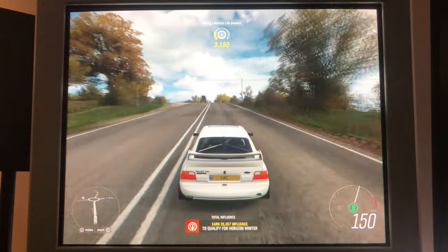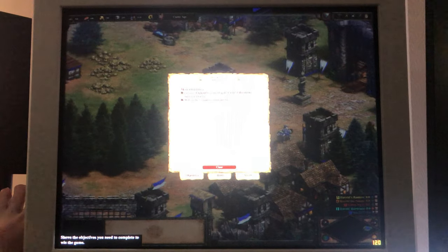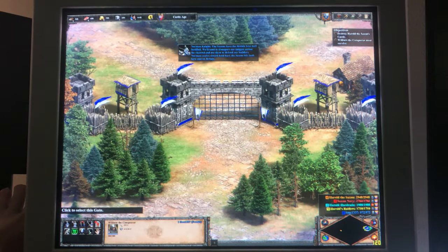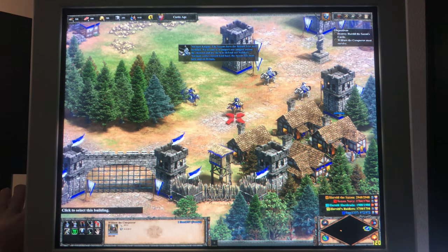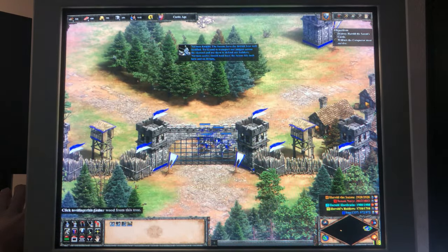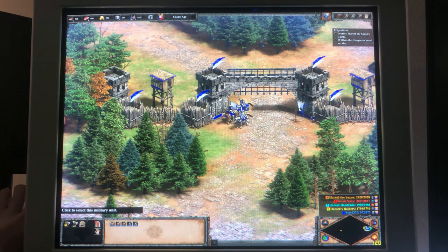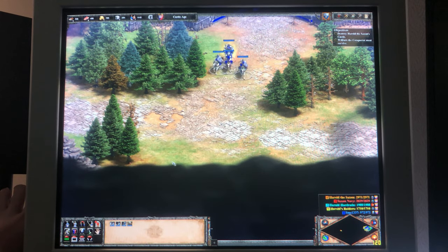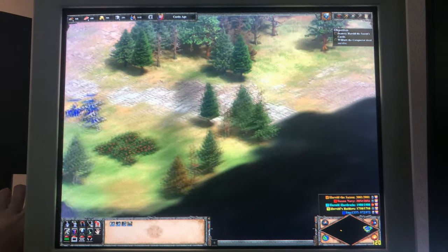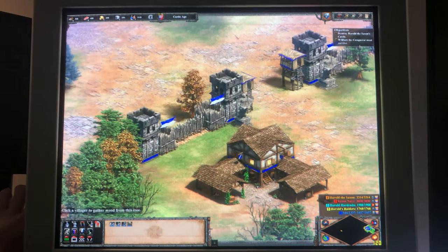Going back in time a bit — Age of Empires 2. You're not going to be able to really tell through the camera, but this was one of the games where the difference in motion was most obvious. Just panning around and everything is fully in focus all the time. This is the newer version with the updated graphics pack, and it looks really good. Great game — had a lot of fun playing it when I was younger.